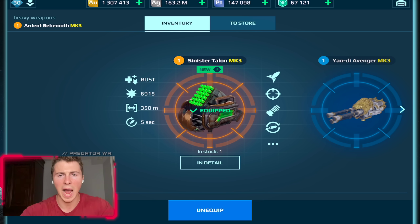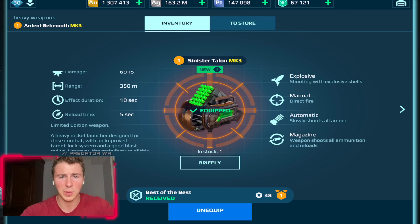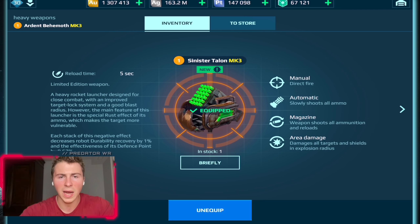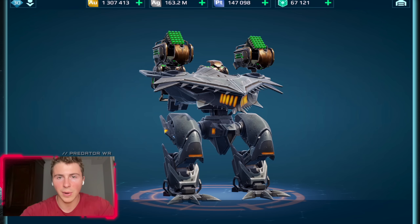These are Sinister Talons for the special edition version — five second reload time. The special ability of these weapons is Rust: each stack of this negative effect decreases robot durability recovery by one percent and the effectiveness of its defense points. So we rust down enemies and affect their defense points and their healing recovery, which is kind of a big deal.